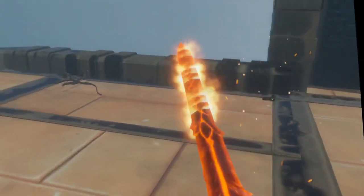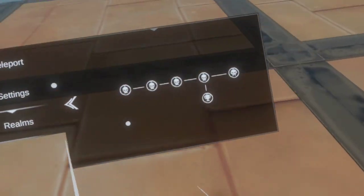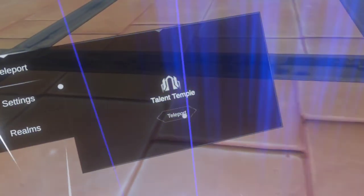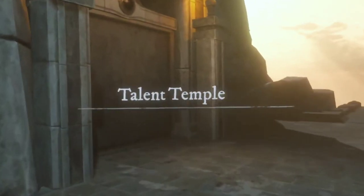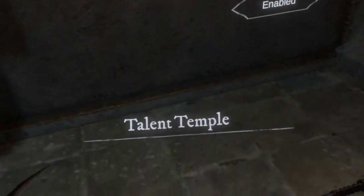Those are basically the abilities of the weapons. Now I'm going to show you where to get them — the flaming sword and the scythe of doom.